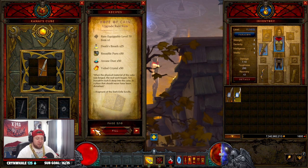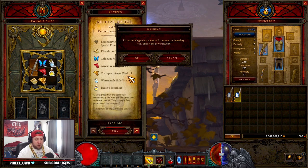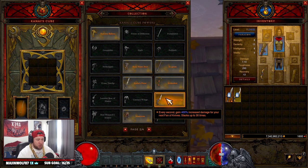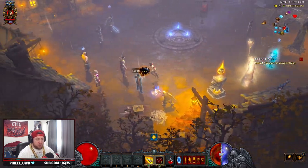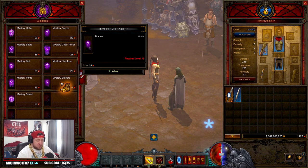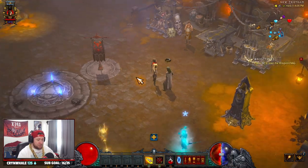We go to recipe one and extract the power. We have it in there. Going to Karlei's Point, we now have the power: damage of Impale is increased by 375% and it returns Hatred — huge, great power. Next, go gamble with Kadala. For the Demon Hunter I'm going with bracers because I'm looking for the Wraps of Clarity. And we got it — boom, right off the rip, Wraps of Clarity!